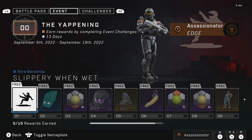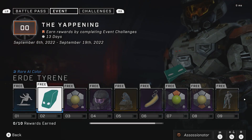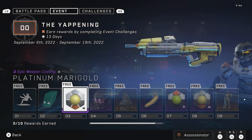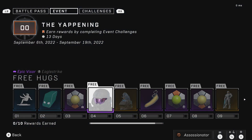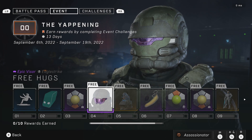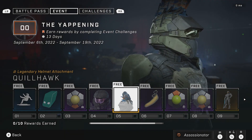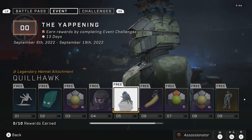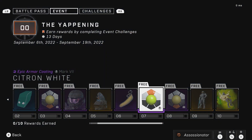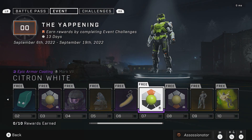Let's go ahead and check out the event pass. You start off with the Slippery When Wet backdrop, then you get an AI color, the Assault Rifle Platinum Marigold — that's a nice looking color. Then Free Hugs, which reminds me of another purple visor color that we have. You get a Mohawk, which I don't really care for but it's cool nonetheless — it's a free thing. You get a wacky banana as a weapon charm. Then one of the first cool items, which won't be until basically number 7, which is your Mark VII coating.